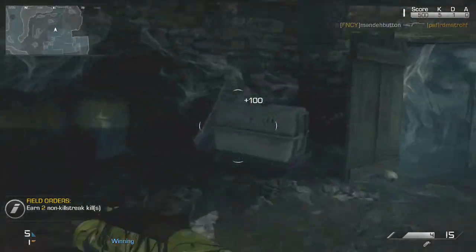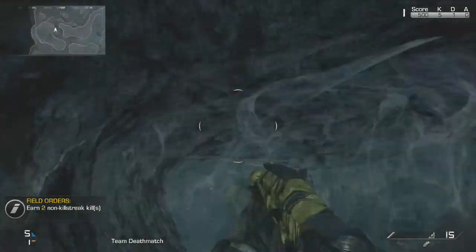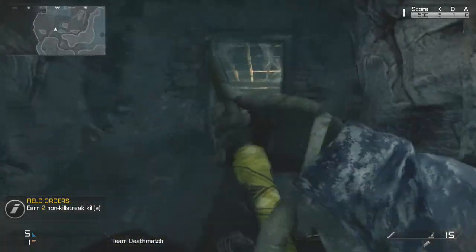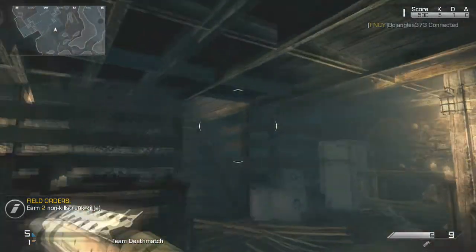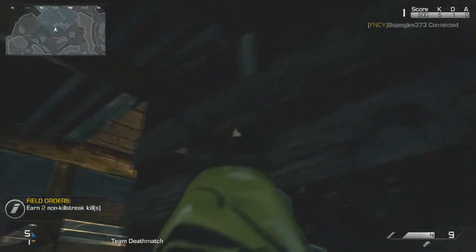My favorite spot is down here in the basement, because there are only two entrances: one over by the stairs and then this little cave entrance over here. This is probably my number one spot that I usually pick every time I play on this map, especially with the Bulldog, because in close quarters I can pretty much tear you up.